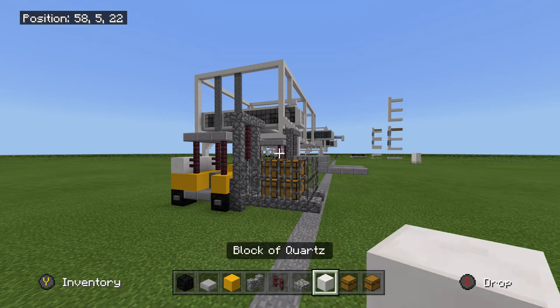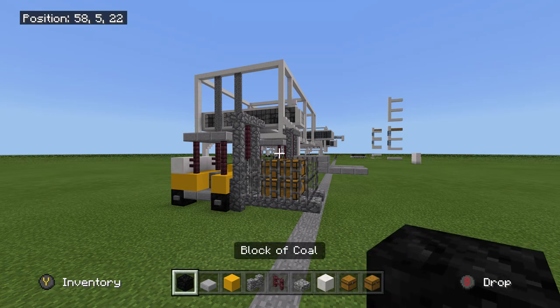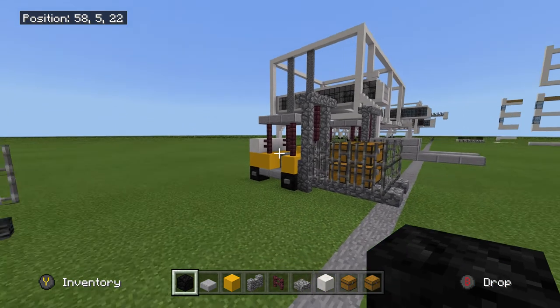We'll also need a cobblestone slab, block of quartz, chest, trap chest, iron bars, and buttons. So let's get building.